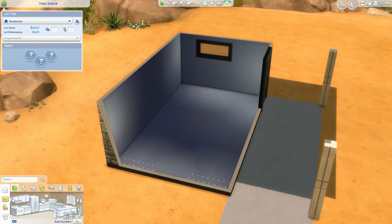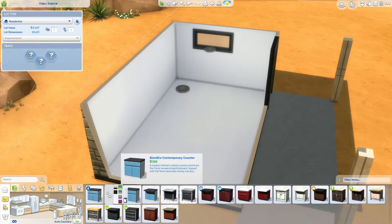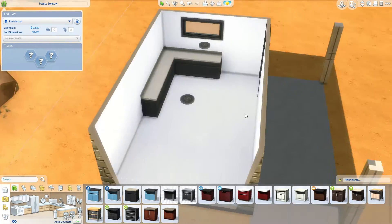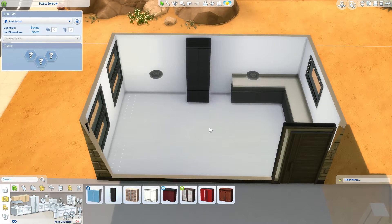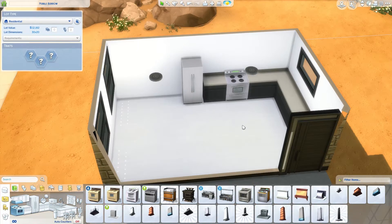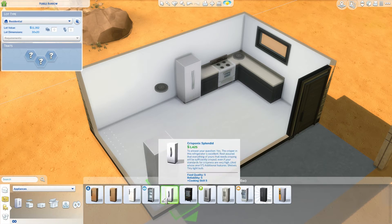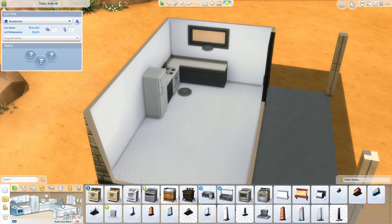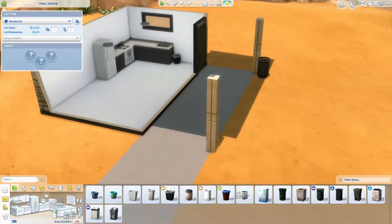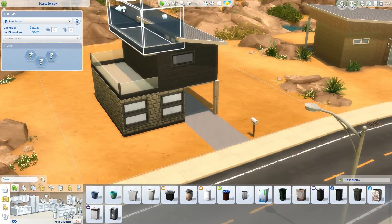I thought it would be fairly simple, but it turned out it wasn't. This took me so long. I thought, okay, it's cheaper than a starter house, maybe it's only going to take not very long. Most of my builds take me around two hours for big completely furnished builds, or about an hour to an hour and a half for just the exterior. But this build ended up taking me a little over an hour — an hour and 15 minutes — because there was so much back and forth.